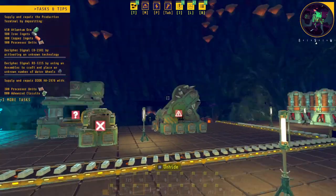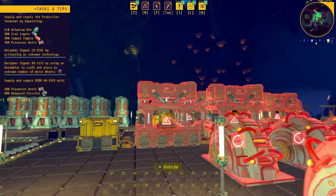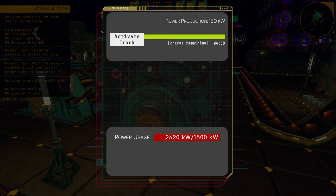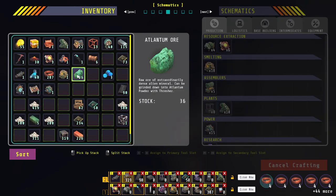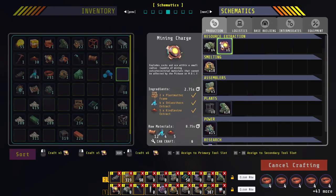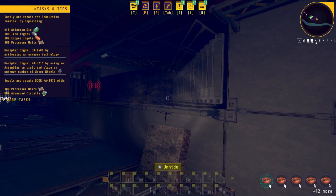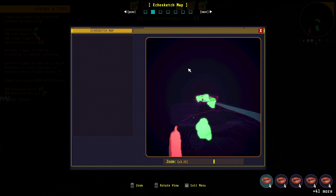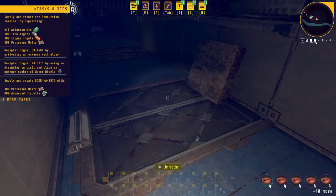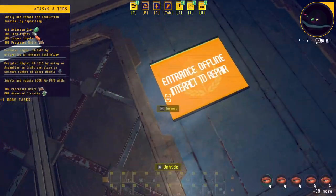I came back to the base and everything was all red and I couldn't figure out what it was. I realized it was a button I had hit - alt mode. Hit that and it actually shows you what has power and what doesn't - kind of interesting. Also, apparently the rock that I was blowing up is actually atlantum ore, and that's what the mining charge is for - using it for mining extraterrestrial ores. Unfortunately we need 450 of that to upgrade the next tier terminal. There's actually a huge deposit over there too but I think we have enough.